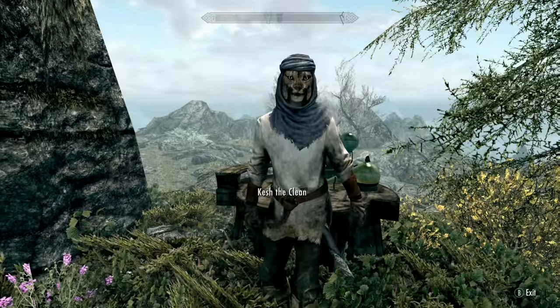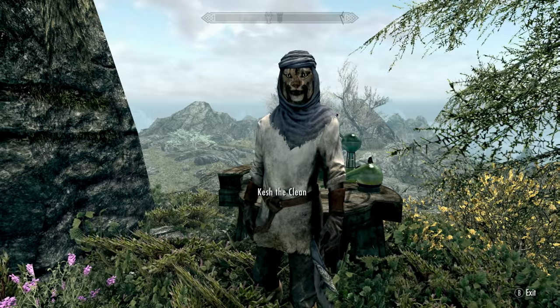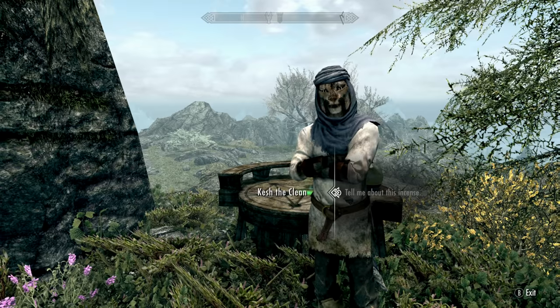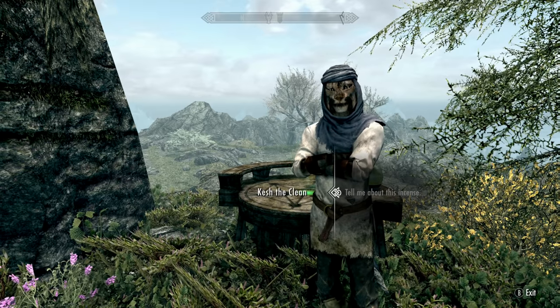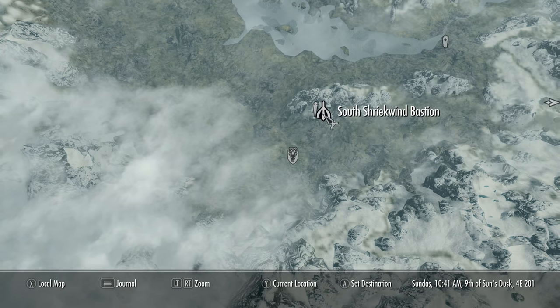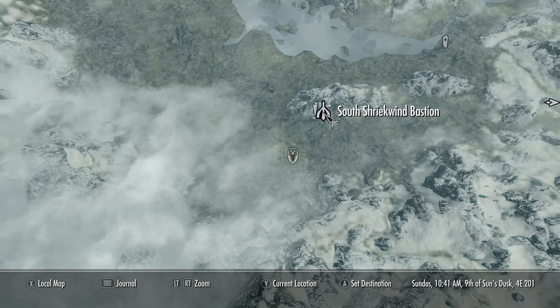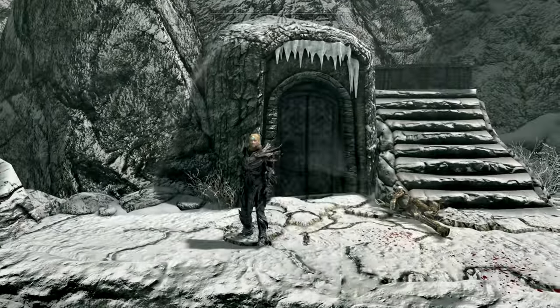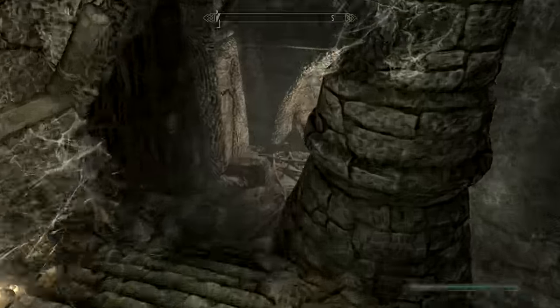Talk to the guy at the shrine: fetch a Deathbell flower, one silver ingot, a flawless ruby, and some vampire dust. A silver ingot and Deathbell flower you can buy from people in Whiterun, but I'll show you where to get vampire dust and a flawless ruby guaranteed — and another shout we need — three birds stoned at once.